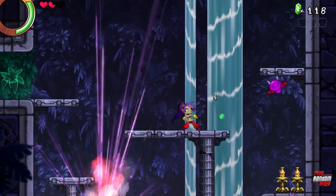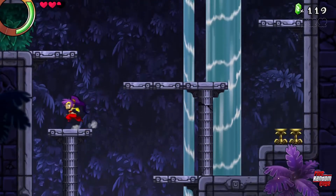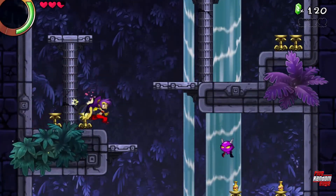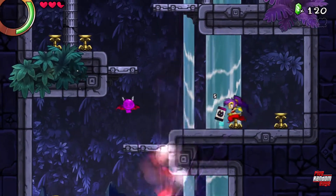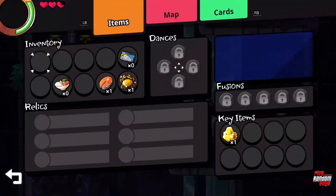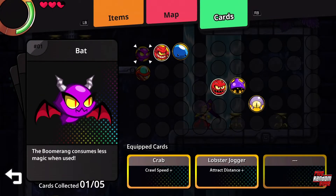Ow. Looks like there's stuff further up, but I can't do anything with that — or I can't get up there yet. Bat monster card. So this is going to be a thing for a little while, looking at this. The boomerang consumes less magic than when used. Oh, nice.